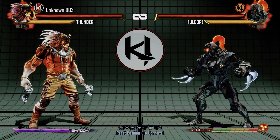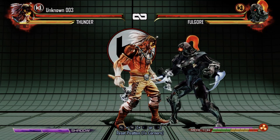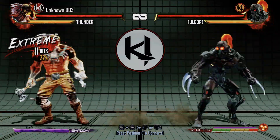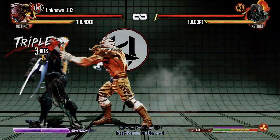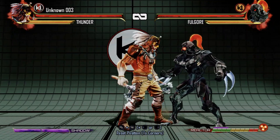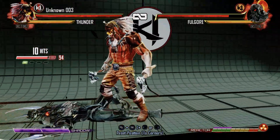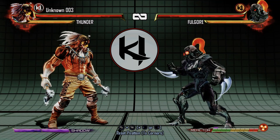So those are the basics for his air normals and normals. Now we're going to get to his character trait. The special thing about Thunder is the fact that you can start up a combo with a grab — but it's got to be a back grab, and also in the middle of a combo. The main downside is that it's not going to be very damaging, so most people who do decide to use it will just rely on it as an opening.